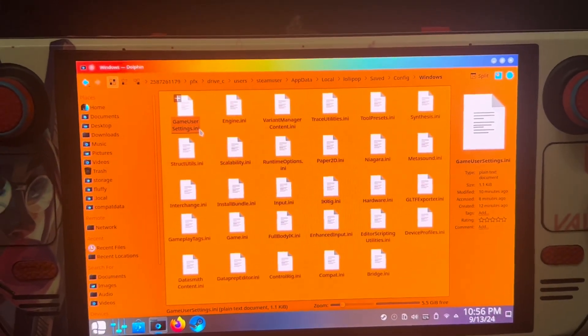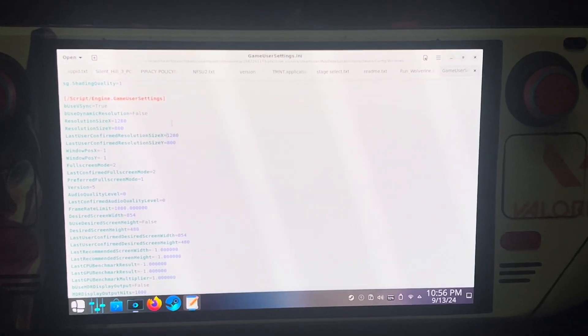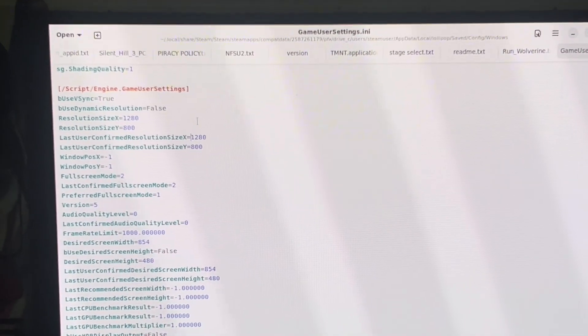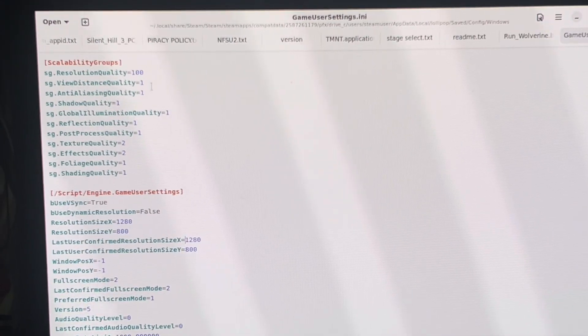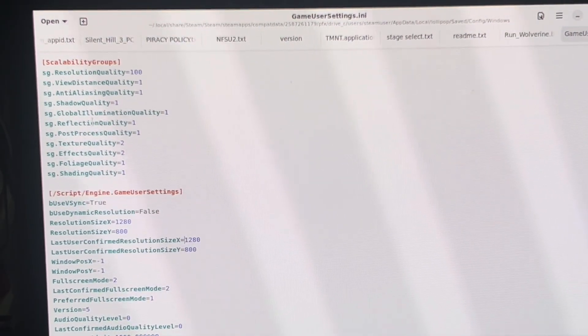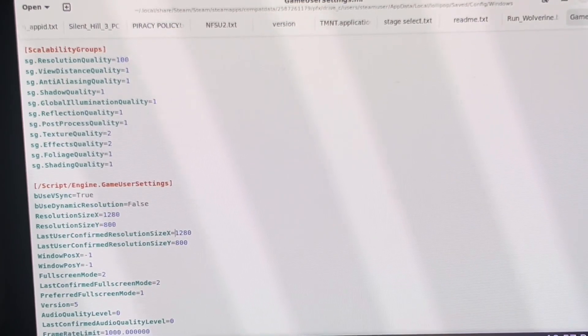You'll see a Windows folder and a CrashReportClient folder. Open Windows and look for the file GameUserSettings.ini. Double-click it. You will need to change some settings. The settings I use are: resolution quality 100, view distance quality 1, anti-aliasing quality 1, shadow quality 1, global illumination quality 1, reflection quality 1.